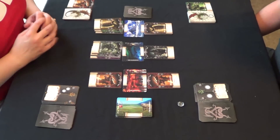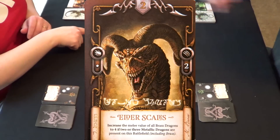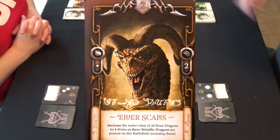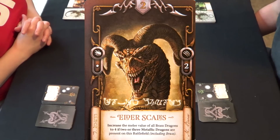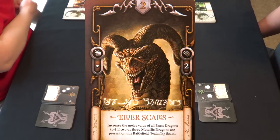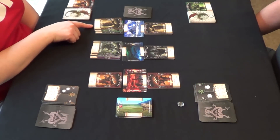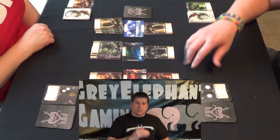I play my elder skills brass dragon at this location. Carmen plays her elder skills brass dragon too. The elder skills says: increase the melee value of all brass dragons to four if two or three metallic dragons are present on this battlefield including the brass. His claw mark shows two, but that will actually be increased to four going into melee combat. I wasted my brass dragon by not paying attention. The font and style of the dragon names on the side of the cards are too hard to read — they need to be bigger and more displayed.